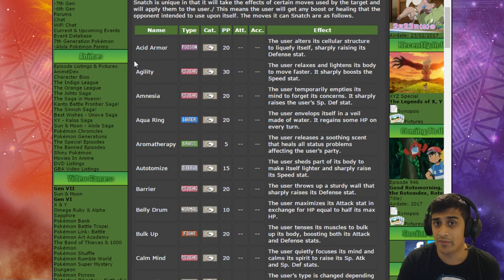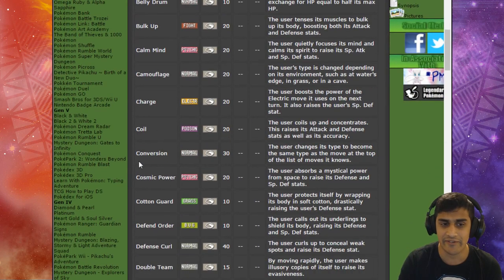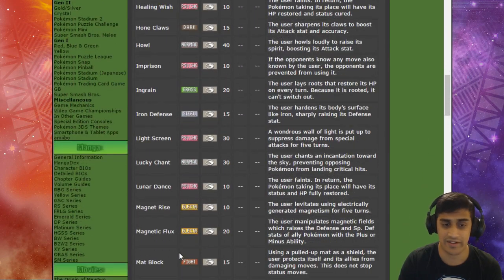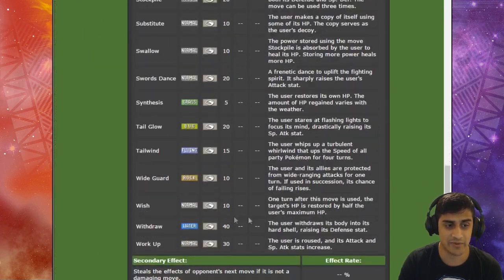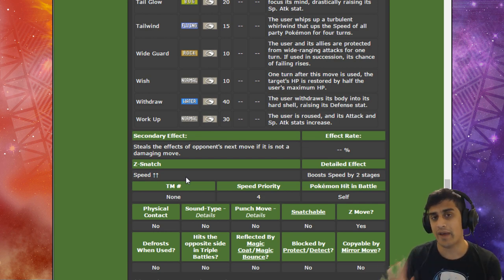This move lists all the moves Snatch can copy. We've got Acid Armor — seen used by a lot of Alolan Muk — Agility, Amnesia, Aqua Ring, Aromatherapy, Conversion, Cosmic Power, Growth, Double Team, Dragon Dance, Focus Energy, Lunar Dance. You could even copy Lunar Dance, which is GG if you pull that off. Also Quiver Dance, Shift Gear, Slack Off, Stockpile, Tailwind, and all these other moves. The Z-effect we mentioned boosts speed by two stages when you use it.